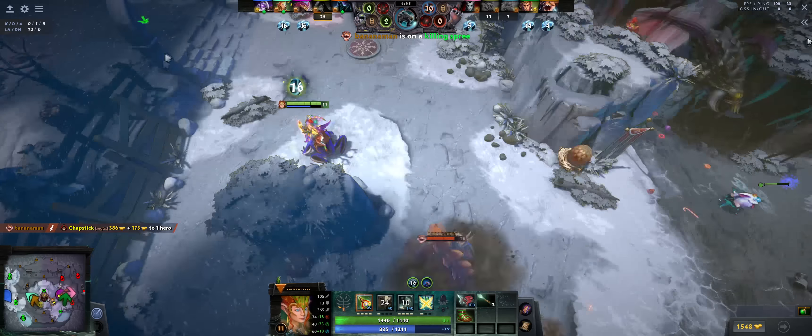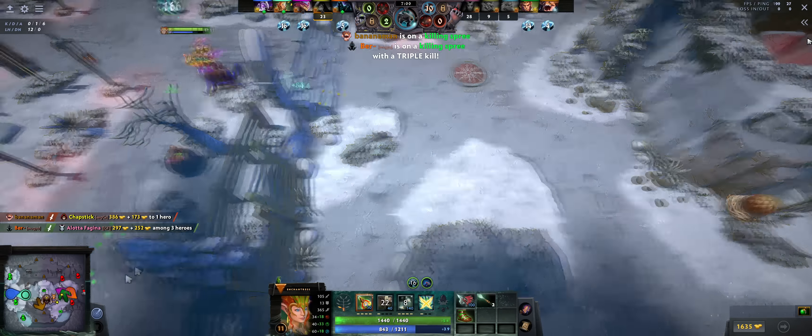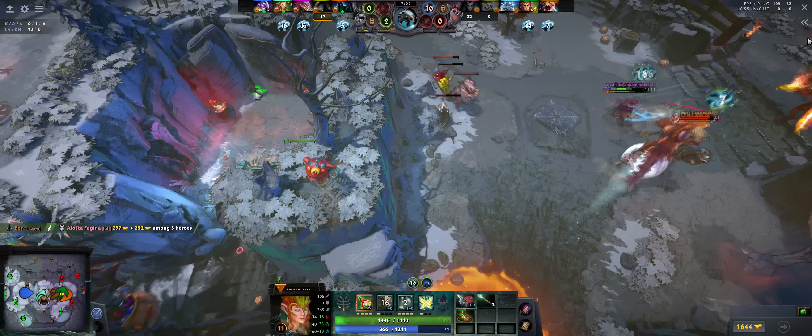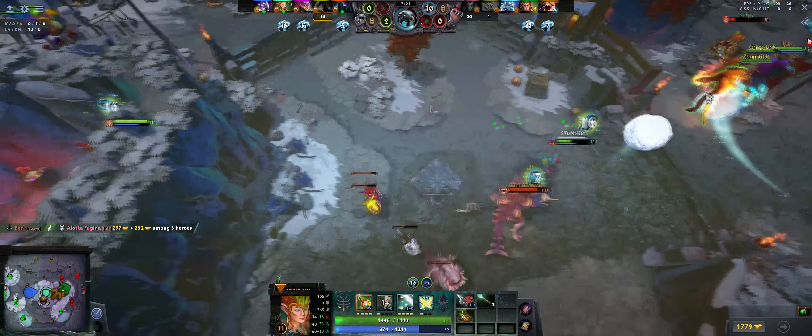Also, there's mounts! The mounts aren't just decorative — they actually increase your movespeed by a lot, and you can use them to even initiate teamfights. Different mounts have different abilities, such as being able to climb over cliffs. Be sure to spam your mount for movespeed; it's really good in this mode.